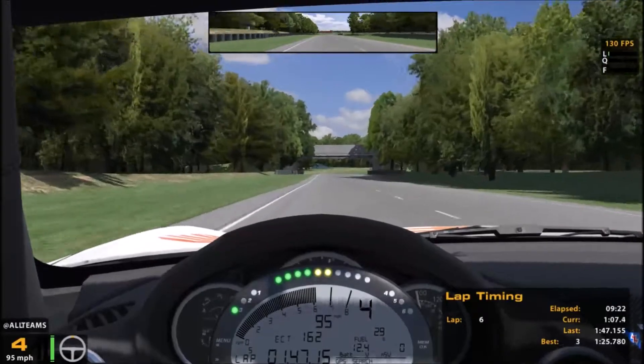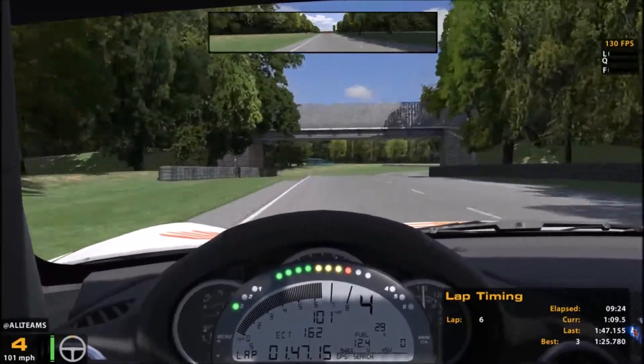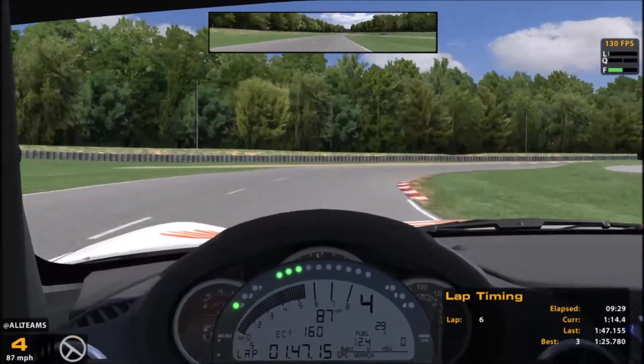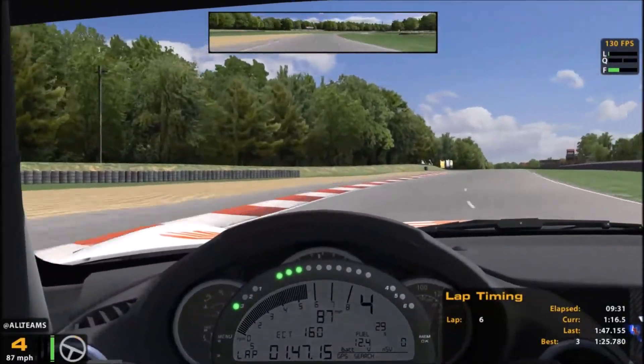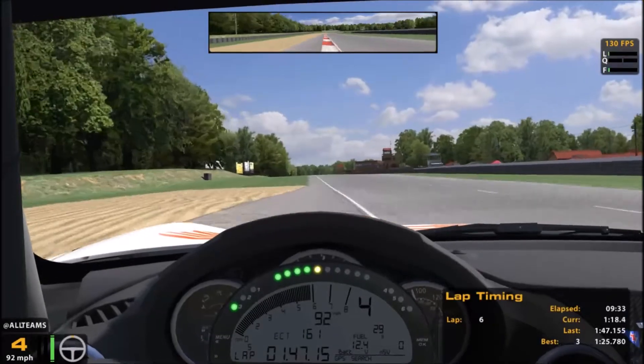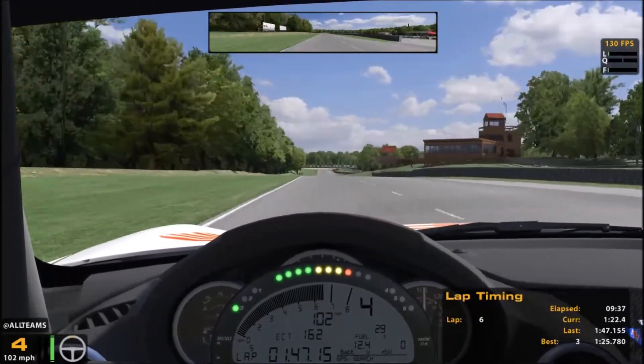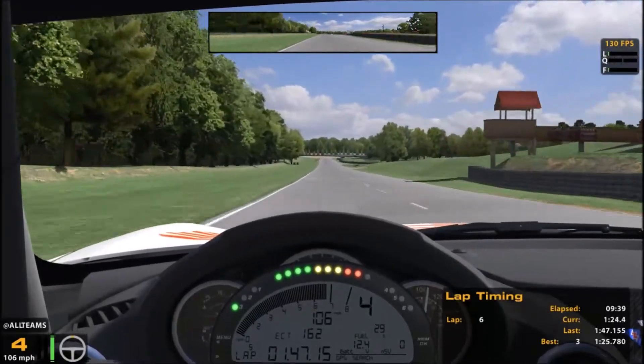Coming around back to the pedestrian bridge where you will find the last corner. As we approach, you come down the hill, you get the brakes slightly to orient yourself into the corner, and then slide across — use all of the track, get a little bit above the curbing so you can get your momentum going down the front straightaway.